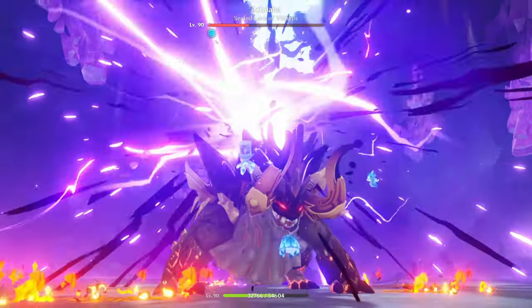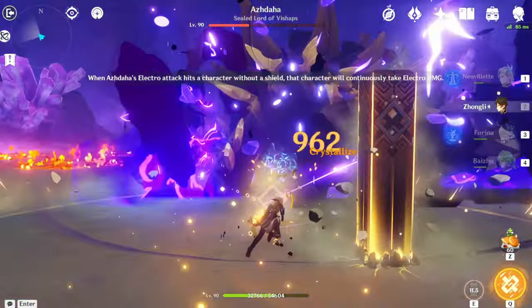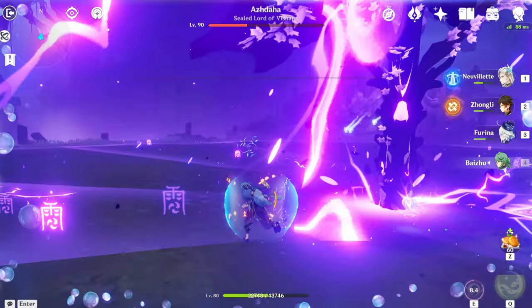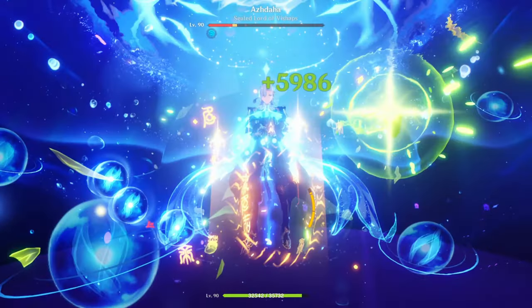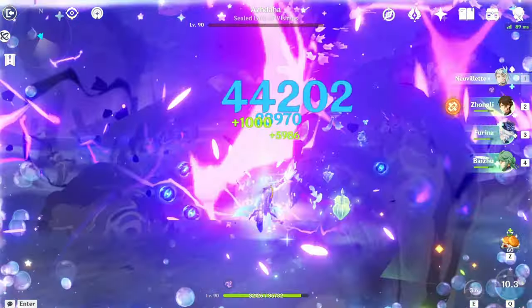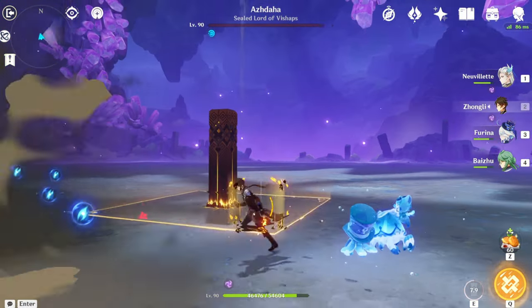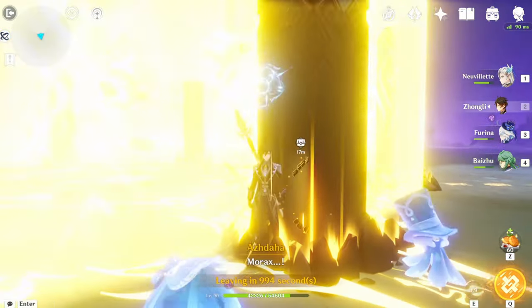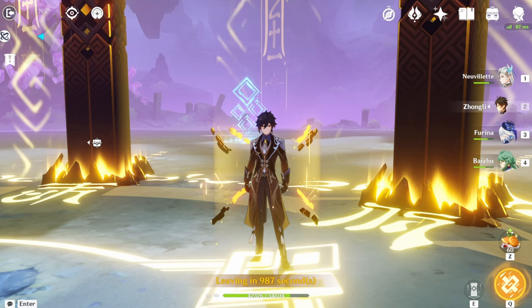Third phase — oh boy. This phase is pretty easy, at least the Electro one compared to the Cryo one. For the Cryo one you're constantly running around, but for this phase he's stationary so you can just hit him. Let's do Q, avoid that attack, and do charge attack. That's the end of the Azhdaha fight — he's literally at one HP, one hit and he's dead. Baiju is pretty good on a Neuvilette hypercarry team even if Neuvilette's at C0.